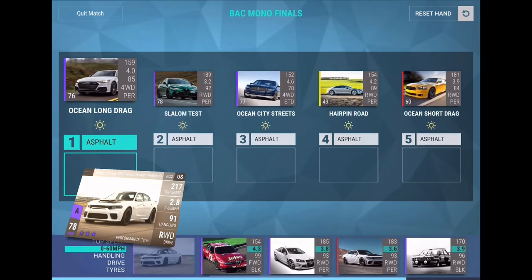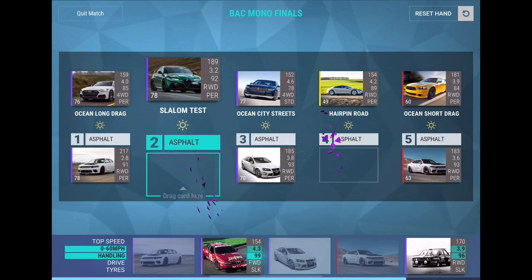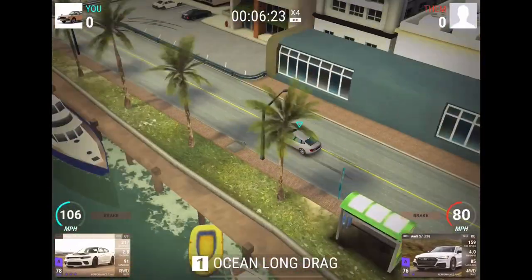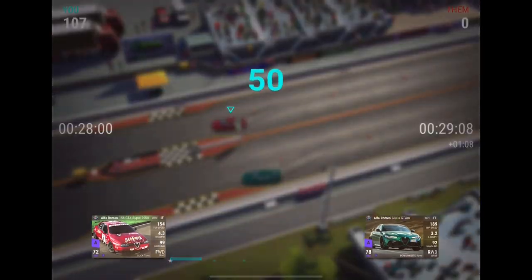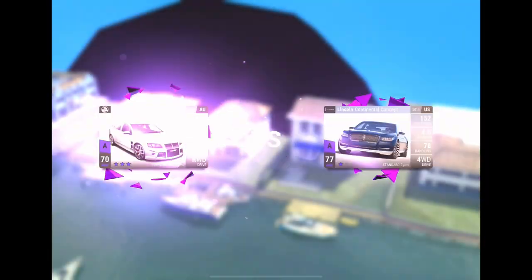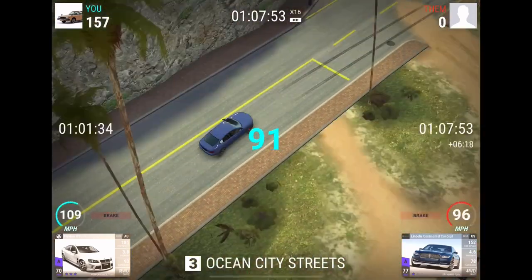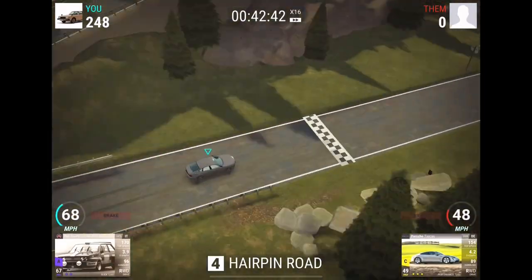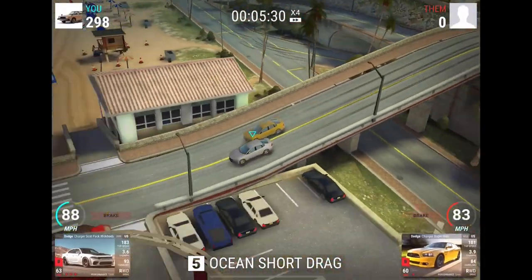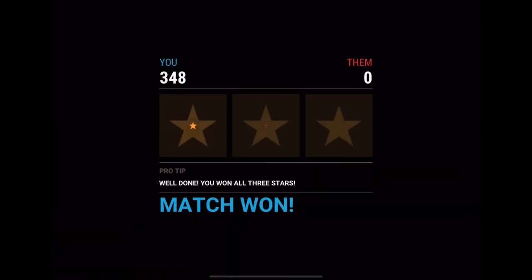Let's observe the competition and see how well we can perform against them. First guy looks super easy — Ocean Long Drag, Ocean Short Drag, Ocean City Street, Slalom, and Hairpin. All pretty straightforward right there. This Dodge Charger is definitely going to carry too — 107 points against the Audi S7. Then right here I've got the great twisty cars as well, the Alfa and the Abarth, both really useful. The Holden will also get 91 points right here. Actually, I think we should buy some tickets and do 10 races — probably not a bad idea since I'm joining so late into the event. 298-0, and then this last one will also be a win. So yeah, let's play 10 tickets instead of 5.